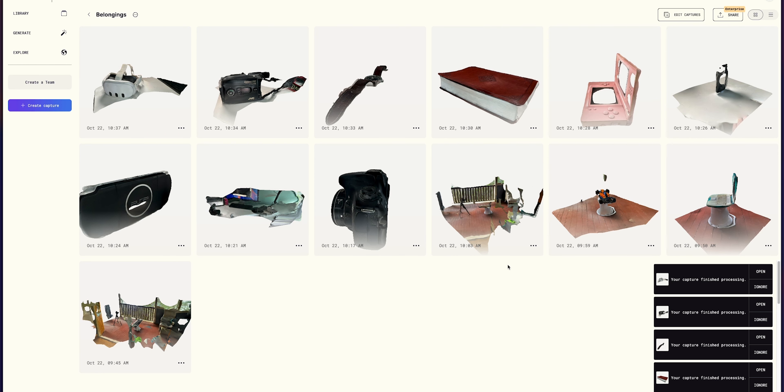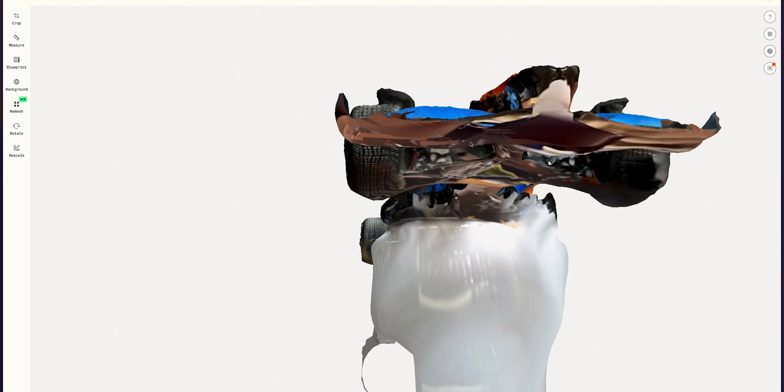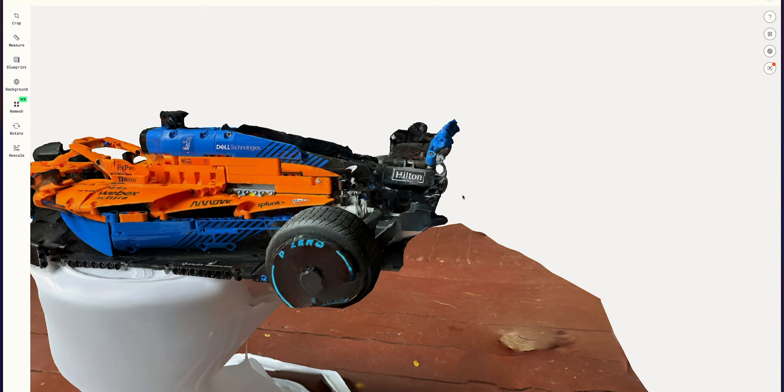I'm pretty sure I have everything I want scanned, but the job has only just begun. Now we have to go through all of the scans, see if they worked, and then work out how to convert them into 3D objects that can be imported into Minecraft. This is Polycam Online — I created an album of all the things we scanned, and some things scanned well and other things didn't scan at all. Things like my Bible scanned pretty well. But the iPhone 3GS... kind of had a feeling that one wasn't going to work real well. Another one that works pretty well is the F1 car, surprisingly — it got a lot of the proportions right.